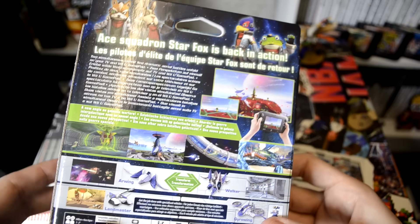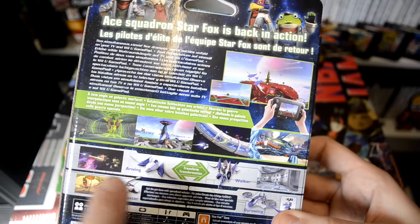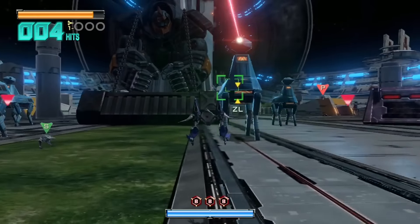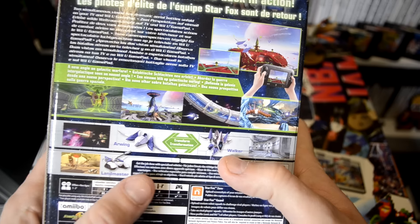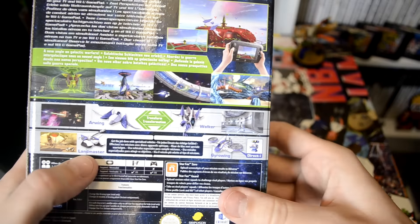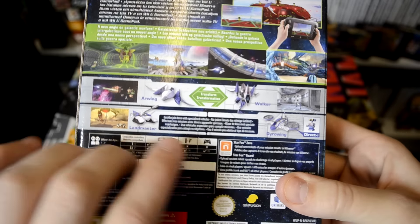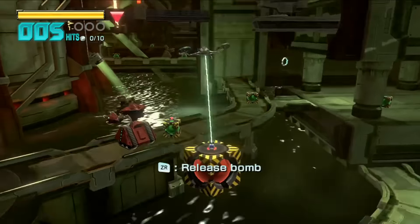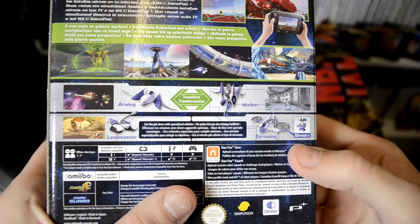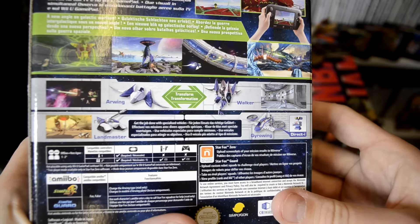A new angle on Galactic Warfare — and there are a few screenshots showing the Arwing transforming into the Walker, which was first introduced in Star Fox 2, which was never released, as we all very well know. That Walker looks a bit like a chicken, if I'm honest — a bit odd. Then you have the Landmaster, which is the tank from Star Fox 64, which was cool. And finally you have this new Gyro Wing with a little robot called Direct Eye that drags around with it, and you can move that little robot into very small gaps to get the job done with specialized vehicles.